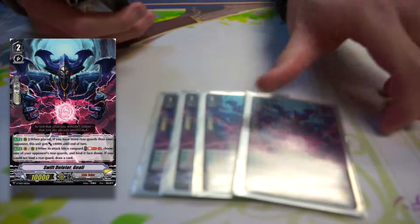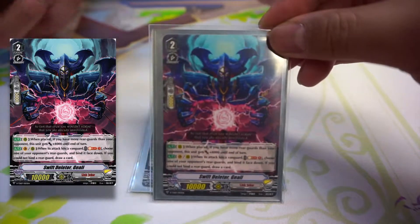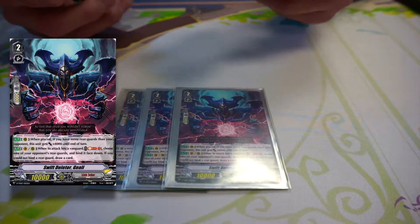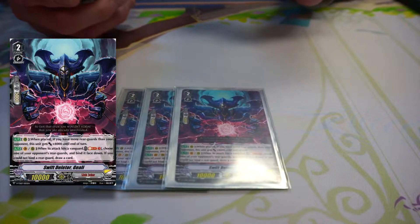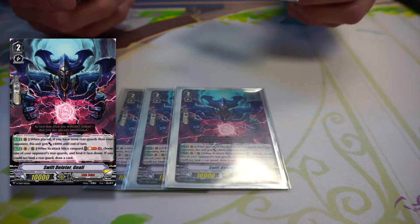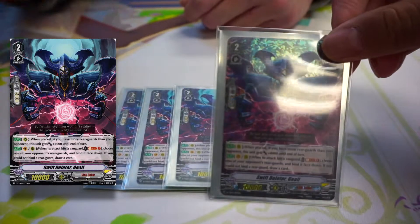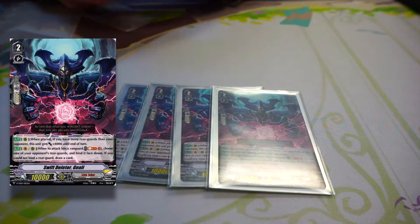Onto the grade twos — this is where it gets spicy, where your deck pretty much runs the whole game. You play four of this guy, his name is Swift the Leader Galio. He's probably your best grade two to ride. His first skill is a rearguard effect: when placed, if your opponent has zero rear guards, he gets plus 4k, essentially becoming a 14k attacker. The second skill is vanguard or rearguard: when it attacks and hits, you can soul blast one and bind one of your opponent's rear guards face down, but if you don't bind one you get to draw one. So you ride this grade two, they have nothing on board, you attack — they either let you draw or they neg themselves a counter blast. This card is pretty much free value.